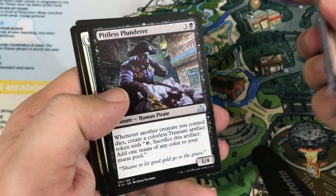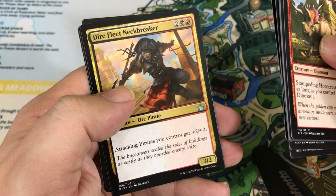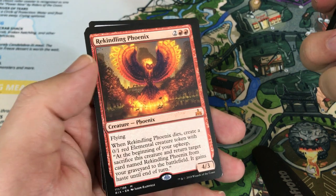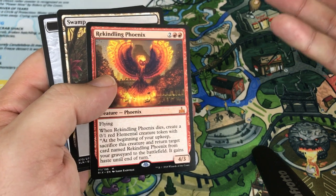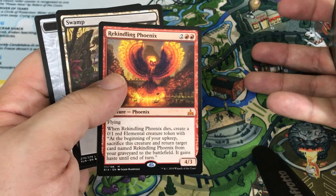Our first uncommon is Pitiless Plunderer, we have Blazing Hope, Dire Fleet Neckbreaker. Our rare — hey, there's another Mythic, and it's a real good one too: Rekindling Phoenix! That's super sweet — an awesome pull. Very good Mythics in this box. I really wanted the Immortal Sun to try out, and this one of course has seen tons of play already in Standard.